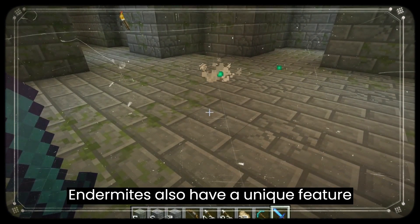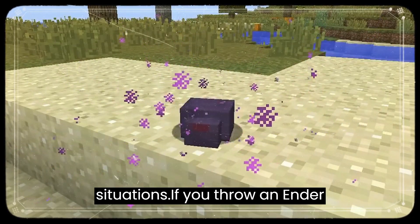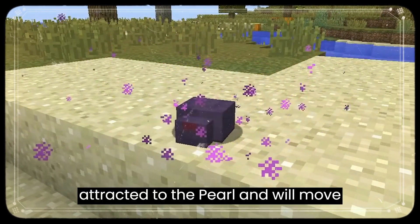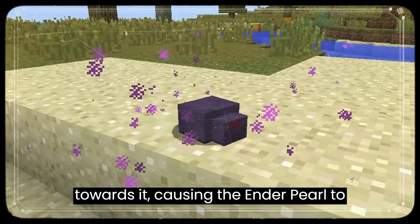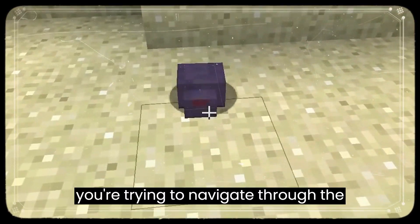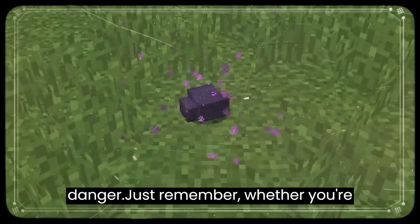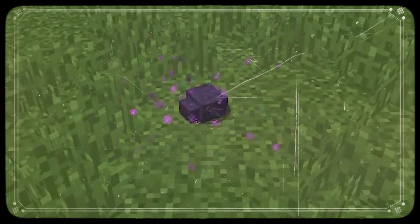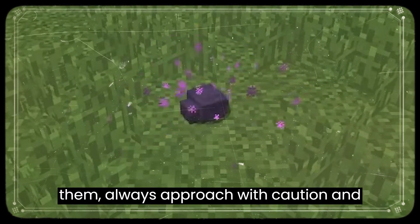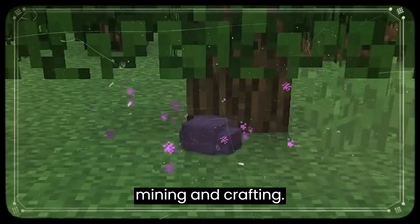It's worth noting that Endermites also have a unique feature that makes them useful in certain situations. If you throw an Ender Pearl near an Endermite, it will be attracted to the Pearl and will move towards it, causing the Ender Pearl to move as well. This can be helpful if you're trying to navigate through the End quickly or need to escape from danger. Just remember, whether you're trying to use Endermites to your advantage or defend yourself against them, always approach with caution and be prepared for anything. Happy Mining and Crafting!